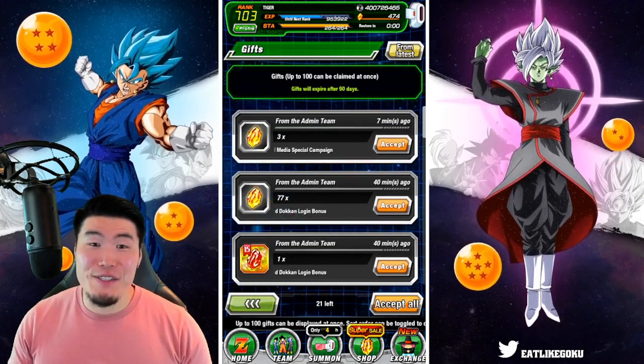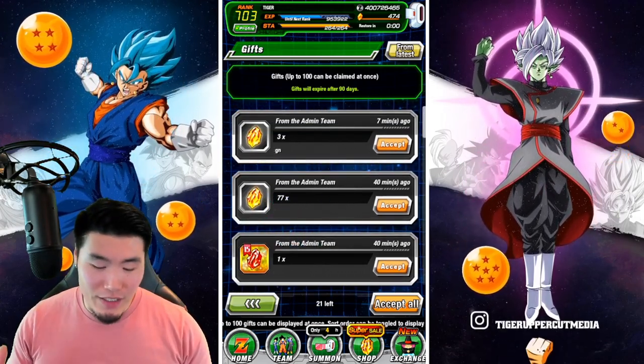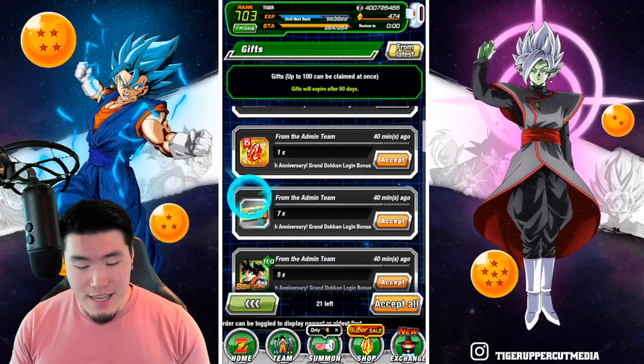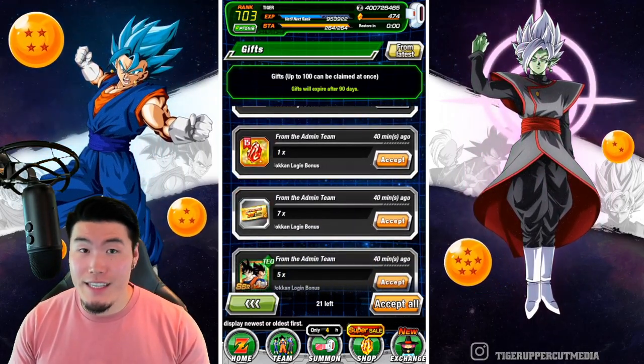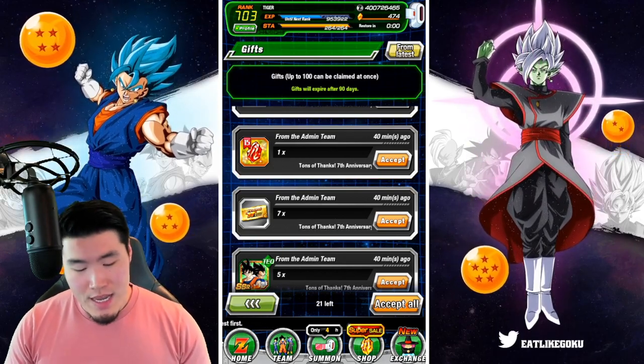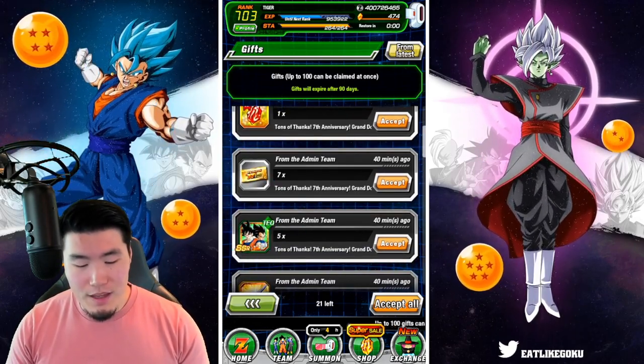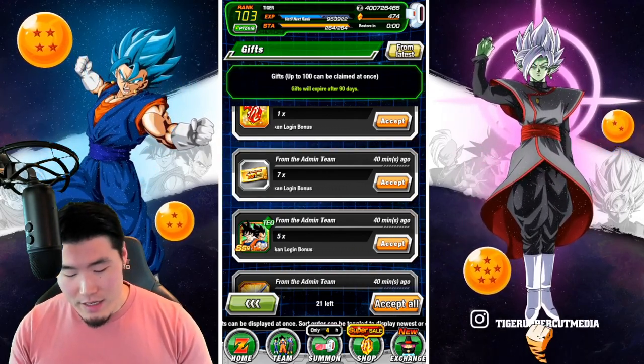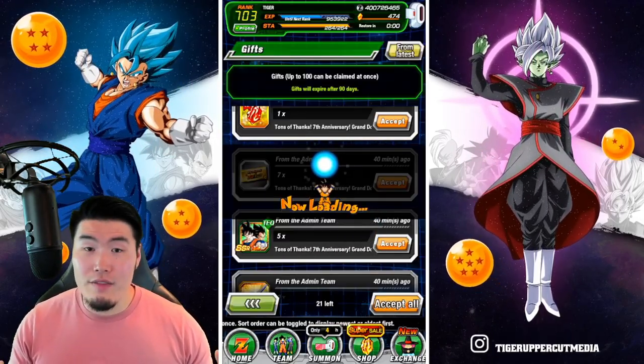So yeah guys, 77 stones sitting in your box right now if you haven't collected them, as well as the red dragon stone and seven of the 77 summon tickets. We still need 43 more, and also five copies of the free-to-play Goku and Vegeta. So let's go ahead and collect everything.